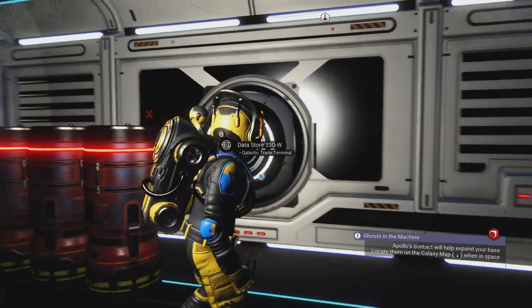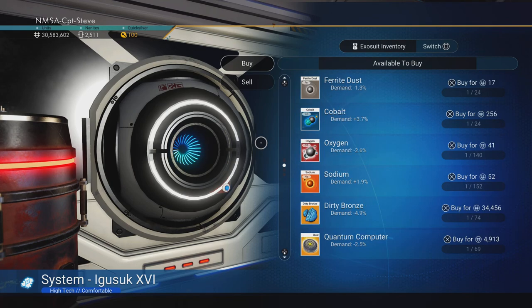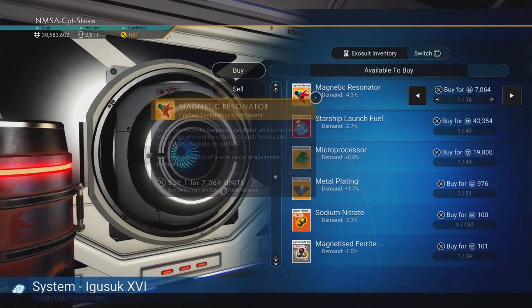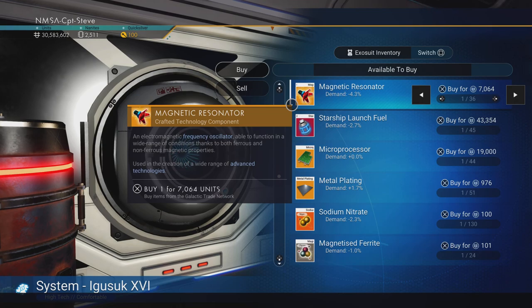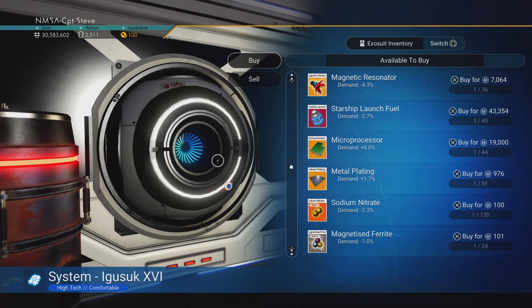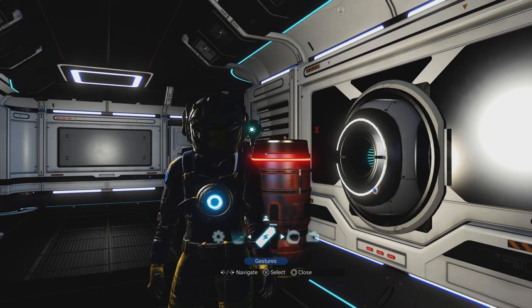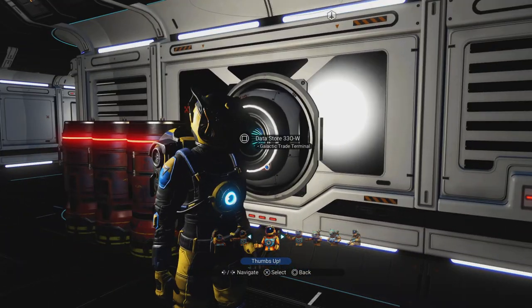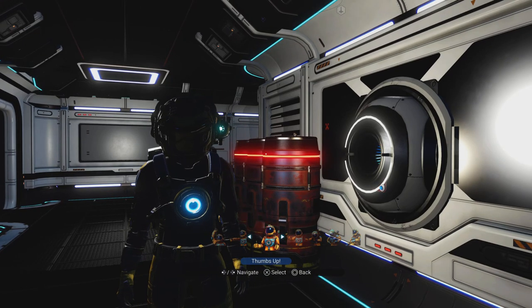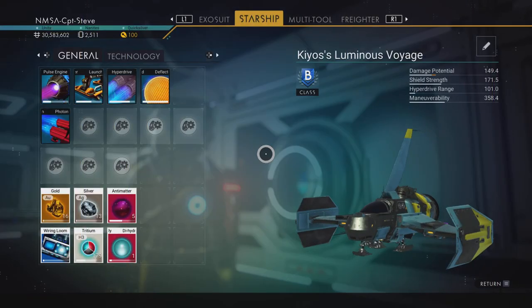For the actual magnetic resonators, check a trade terminal's buy menu — you might find one there to purchase directly. You don't always need the blueprint; you can find these in minor settlements or trading posts, or on your freighter's galactic trade terminal. Pull your freighter into another system and recheck — it'll stock something different depending on the economy.